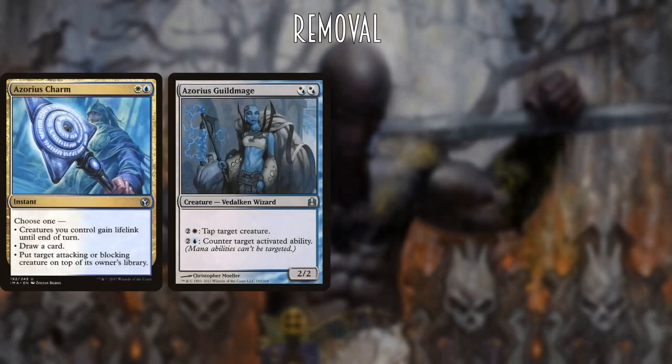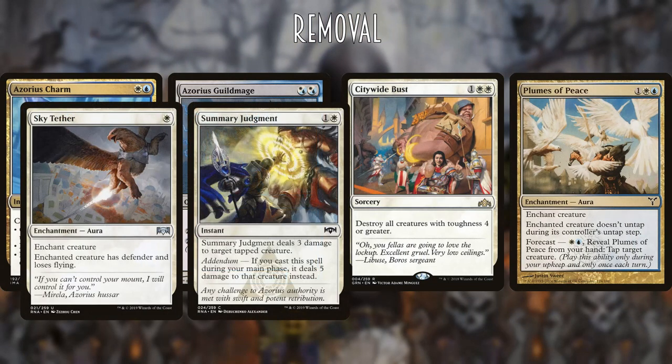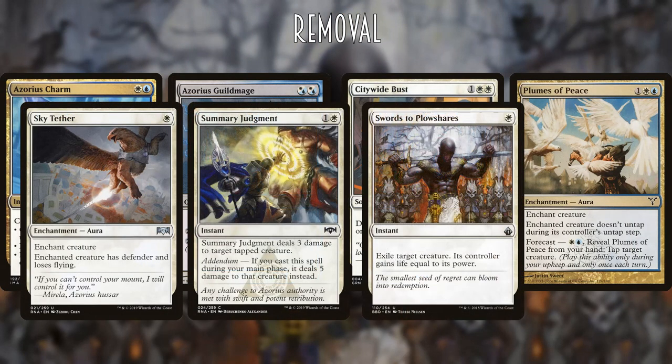More traditionally we are running Azorius Charm, Azorius Guildmage, Citywide Bust, Plumes of Peace, Sky Tether, Summary Judgment, and Swords to Plowshares. We can use most of these to eliminate threatening creatures, or to send a message to anyone who is stupid enough to attack us.